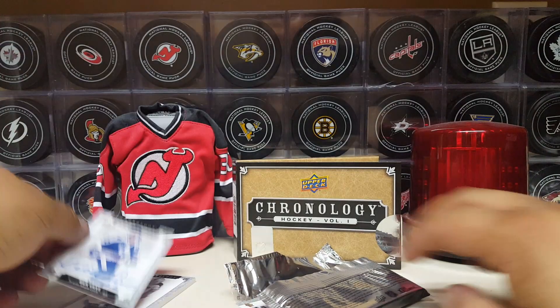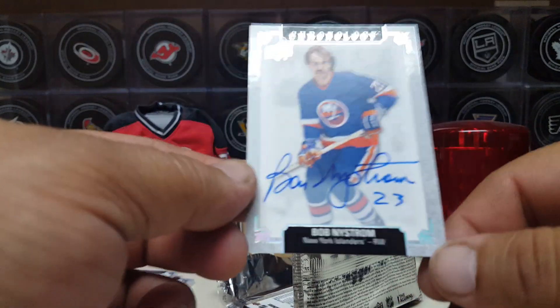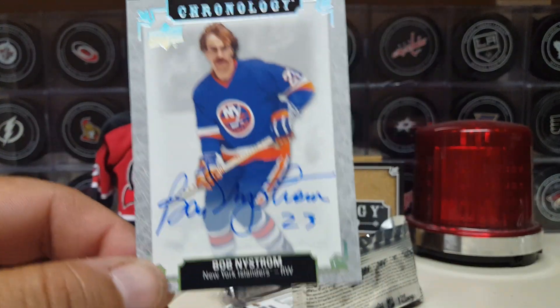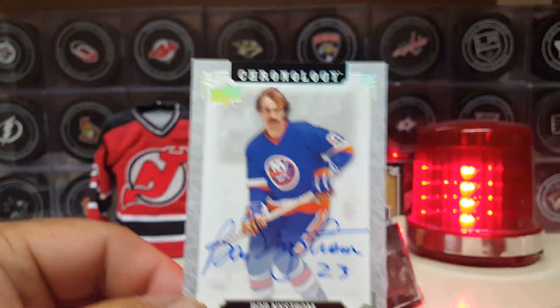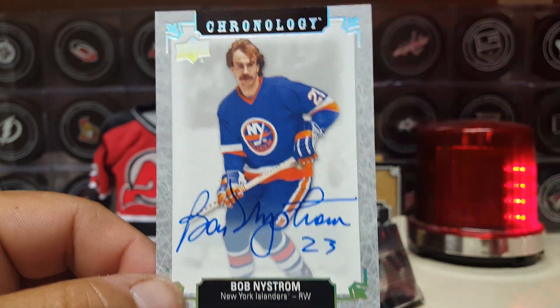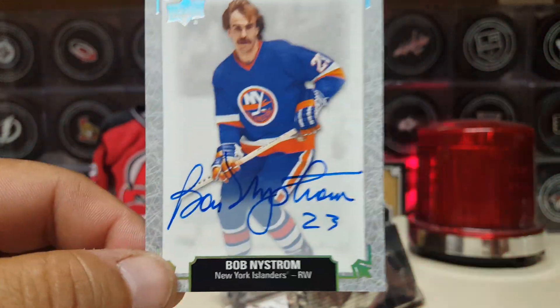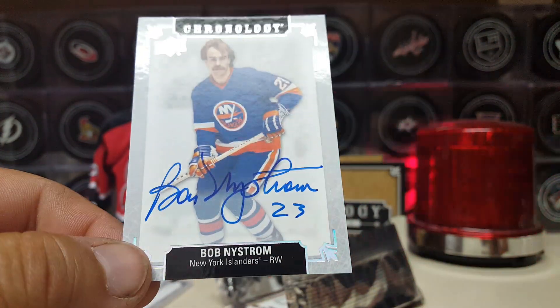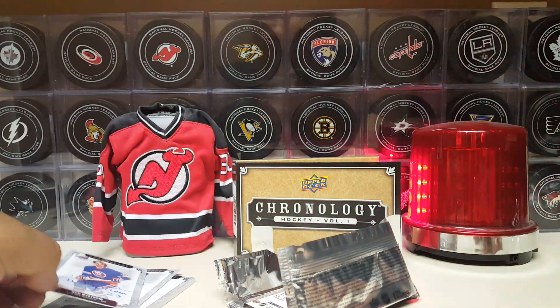We got another one — another on-card auto: Bobby Nystrom! This is three for three. This is an ultimate box. I'm doing good here. Two on-cards. I'm happy — very cool, Bobby Nystrom.